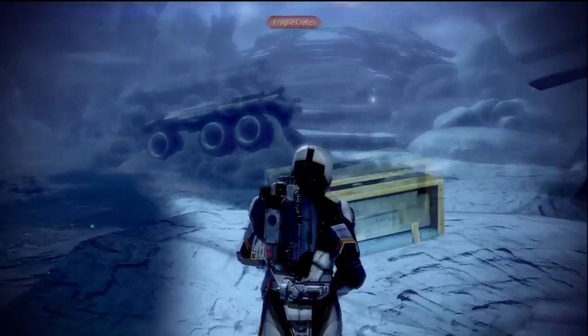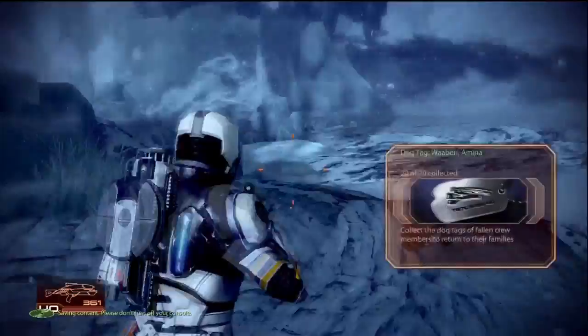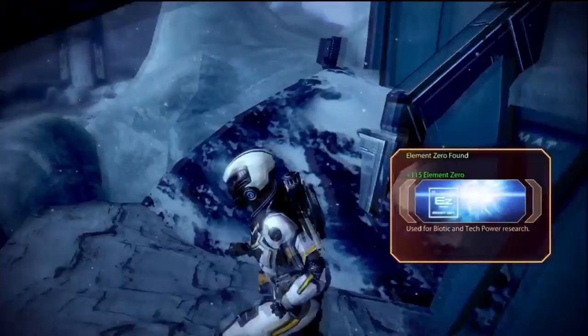I think I found it — it's probably in this fragile crate. Probably. Stop walking. Take out your gun. Melee. Dog tag. Take out your gun. Awesome. We have them all. There's also refined element zero somewhere. Right there.